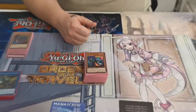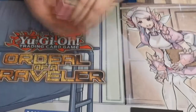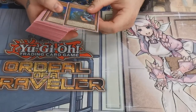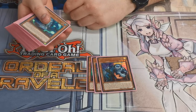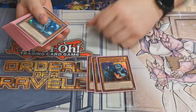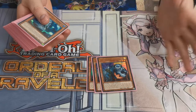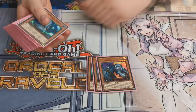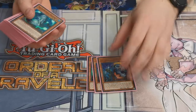Let's take a look at the main deck. Starting with the zombies — three Uni-Zombie. It's a utility card: it can send from hand to grave once per turn to increase the level of a zombie on the field, and it can also send from deck to grave. It's a tuner that can potentially be level five as well, so it doesn't come up too much but on occasion. Getting stuff into grave is good.